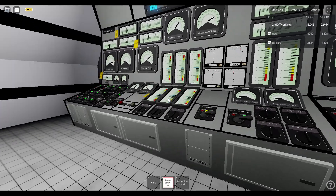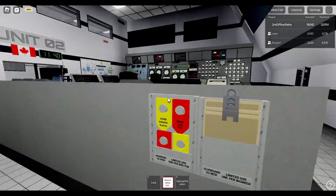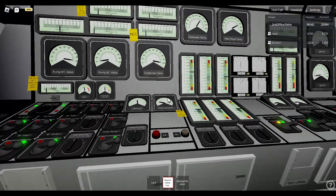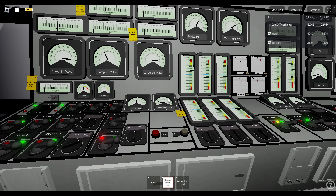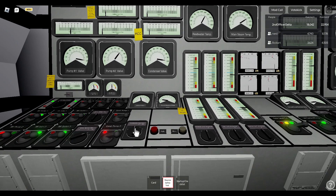Pump 1 is maxed out. Alright, we are waiting for diesel RPM to hit 1800 — it's at 1000 RPM so far. Turbine is tripping. Diesel 1... okay, status so far. I'll tell you when diesel is on.